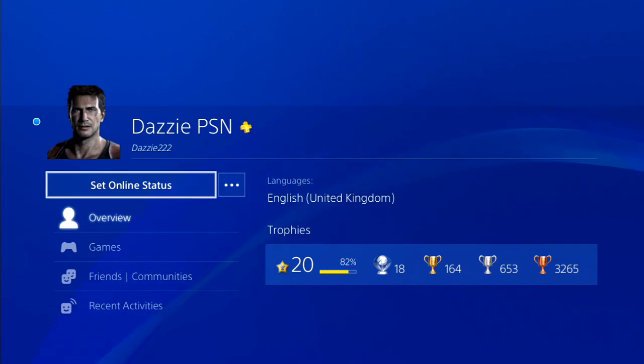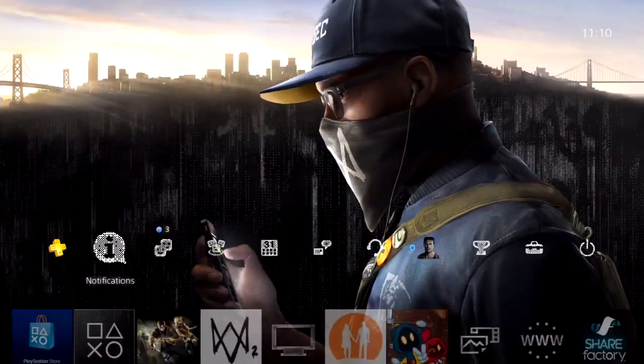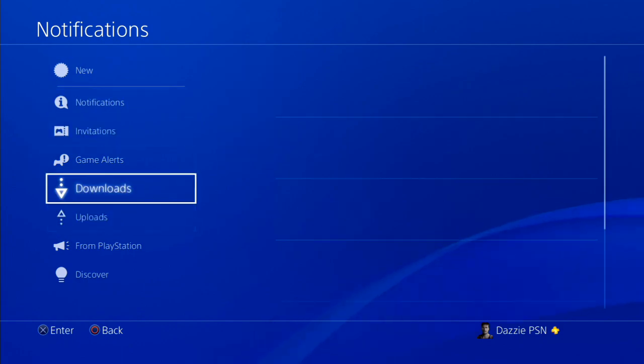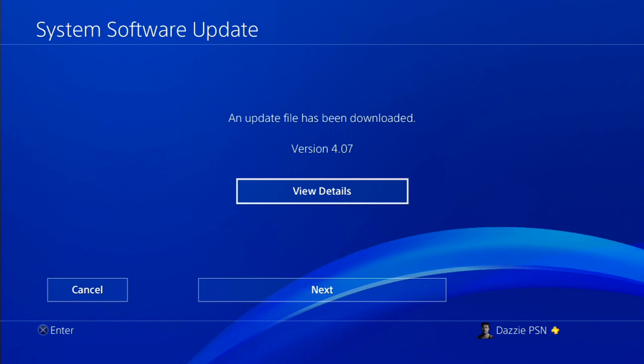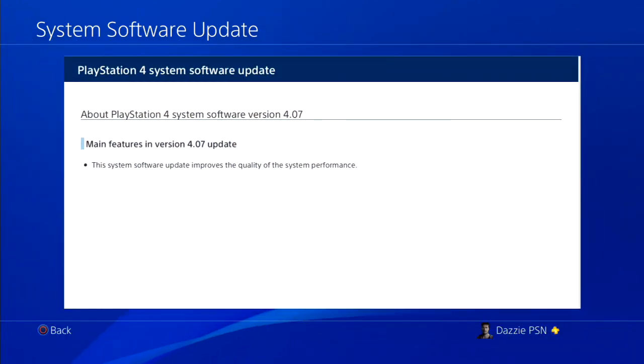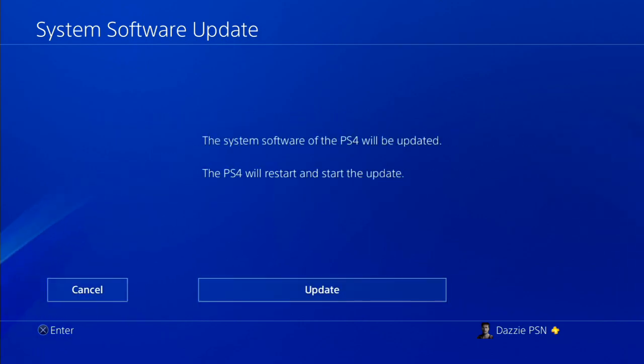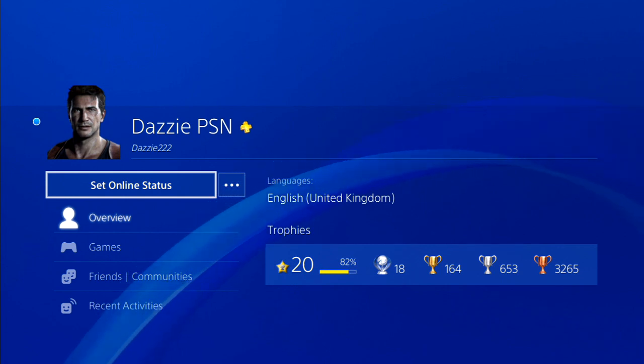Hi guys, I'm here today with an unplanned video because the PlayStation 4 system software has received an update called update 4.07. In this update, it's basically just a patch for the system software and it improves the quality of the system performance. Incidentally, if you're still wondering, this simply appears to be a rewording of the old stability updates, as showcased by Japanese patch notes — those for version 4.07 have not yet been released.